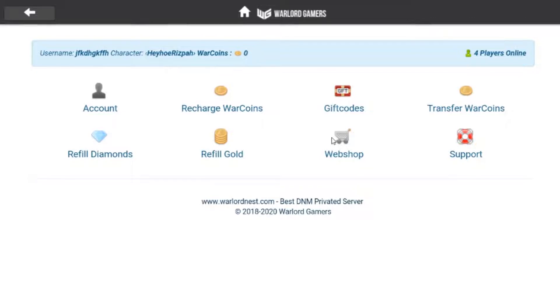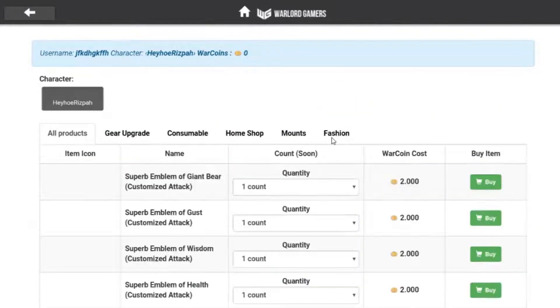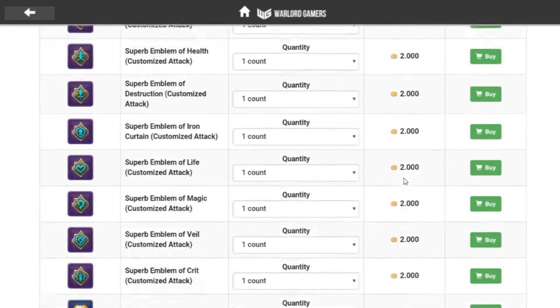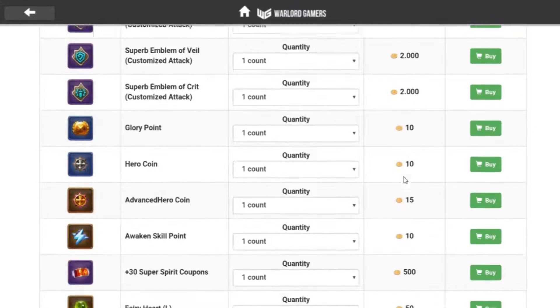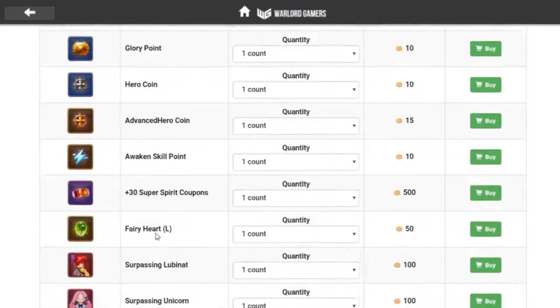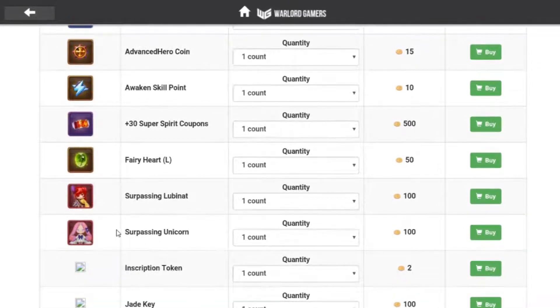Next is the webshop. Here there are a lot of rare items that are not available at the diamond shop. There are even purple heraldries and fiery unicorns. The unicorn fairy prices are very cheap — you only need to spend 100 war coins for one legendary unicorn fairy. Awesome.